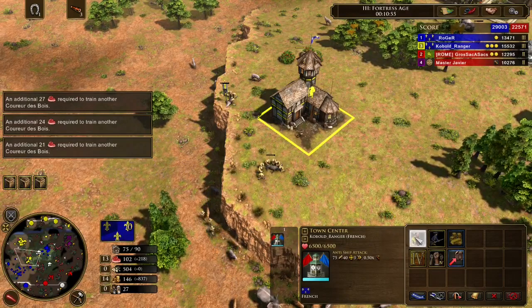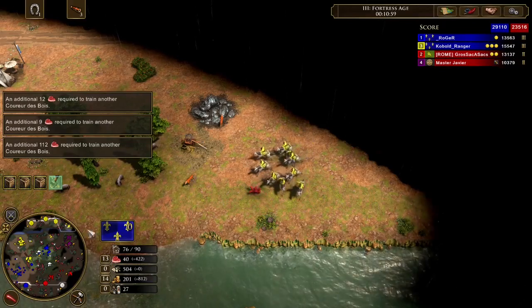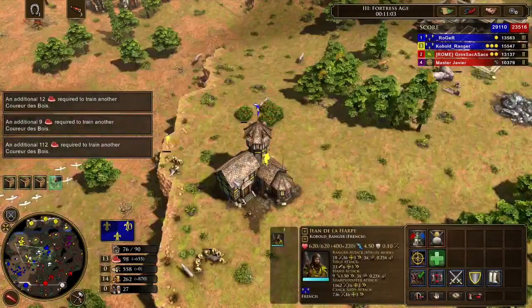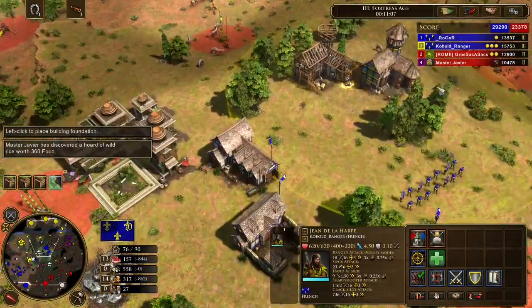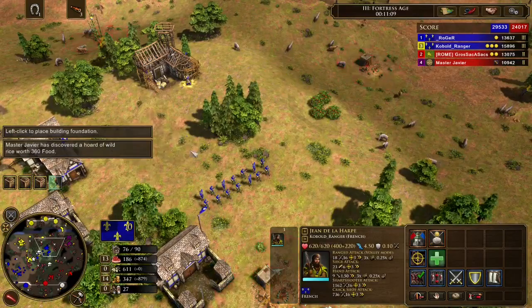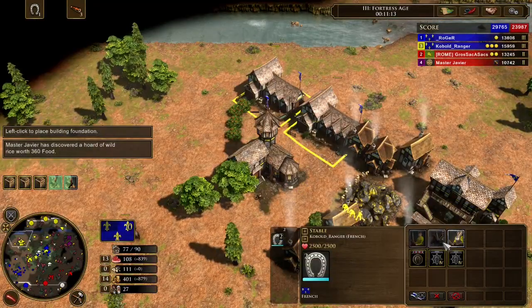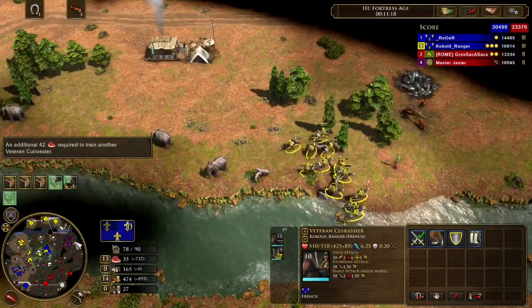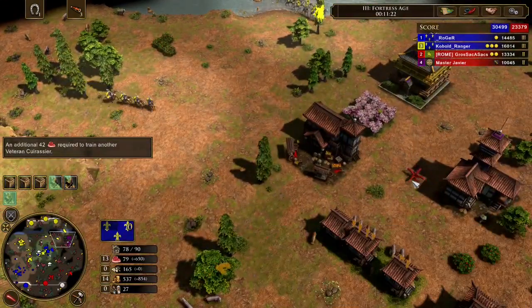As I said, my explorer finished building the second town center, so now he can build my third — the wood income from TPs is so good, it comes in really fast. My teammate is also making a second town center with France, which is very good.